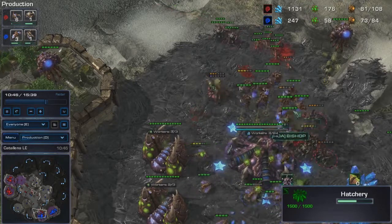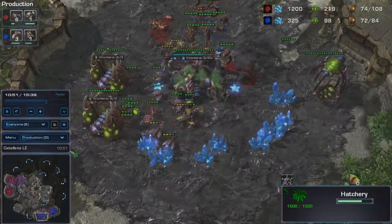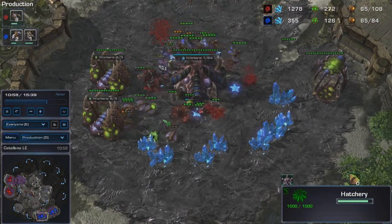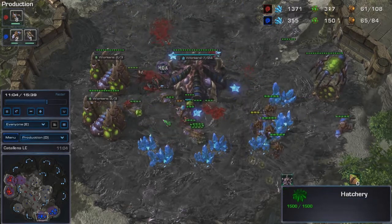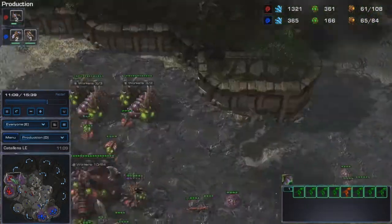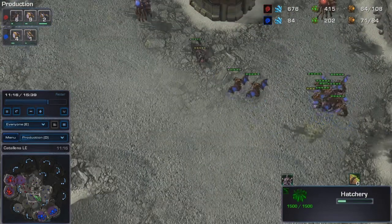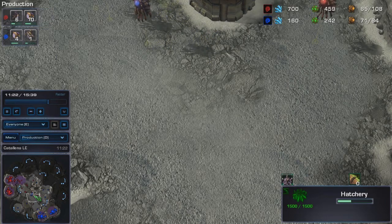As you can see here, I'm just cleaning up the forces - my opponent is splitting them but it's not going to work. I hope you guys enjoyed the video and have learned something from it. I'm just going to take these mutalisks and snipe the hatchery, and it's basically game over. Thank you for watching - if you like the video, subscribe to my channel and like it.